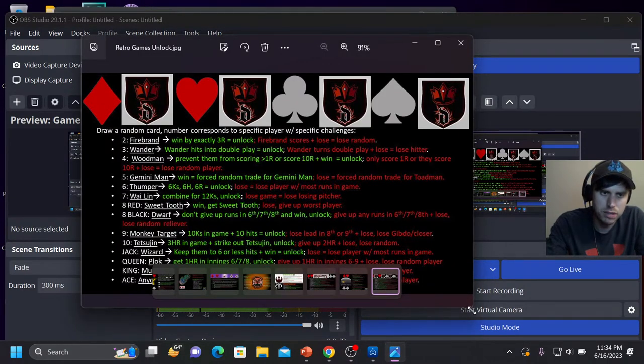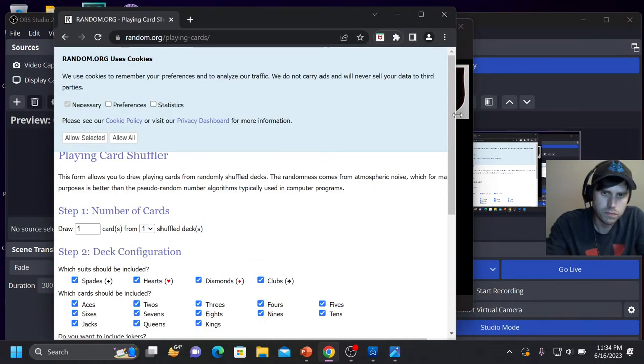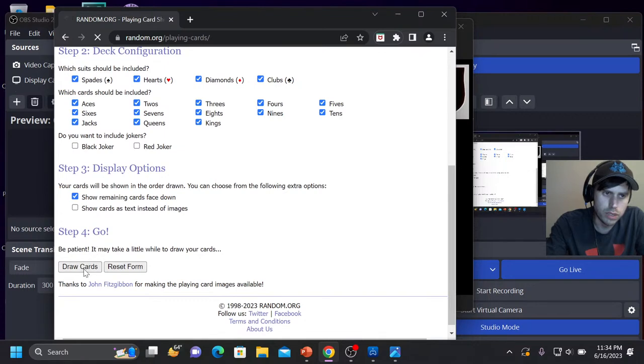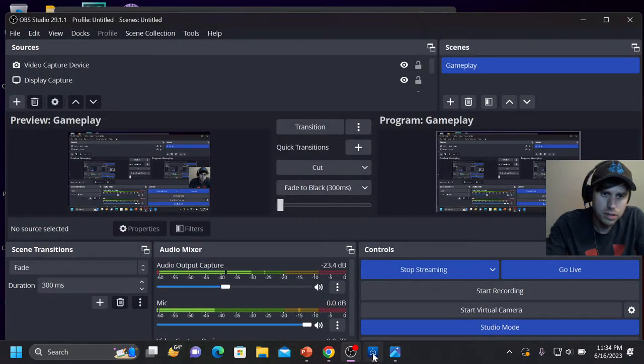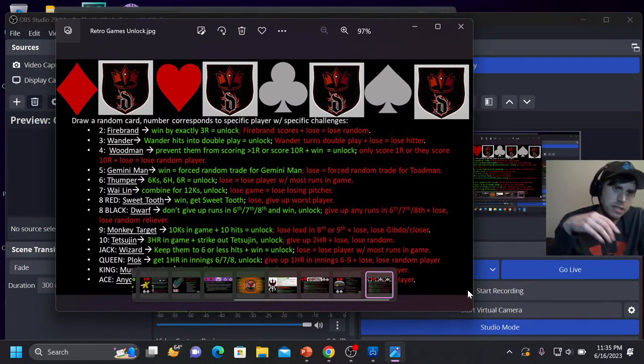To show you the screen — this is what's involved in unlocking a player tonight. First we draw a random playing card that tells us who we're playing for. We got the three of clubs, so that's Wander — he's a shortstop. If their shortstop hits into a double play and we win, we unlock him. If they turn a double play involving their shortstop and we lose, we lose whoever hits into it.